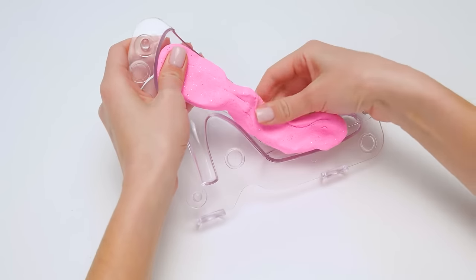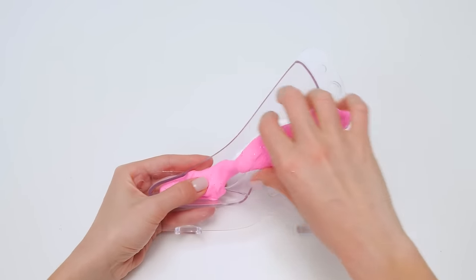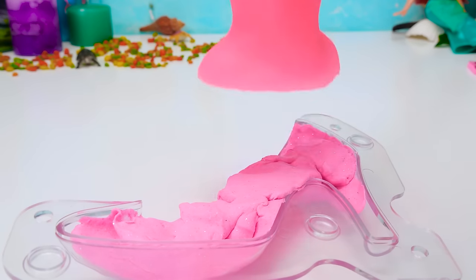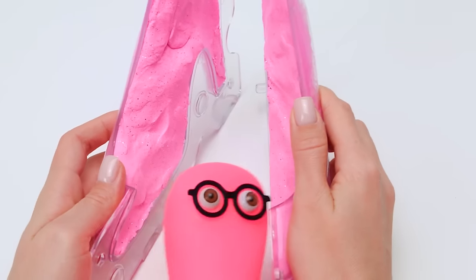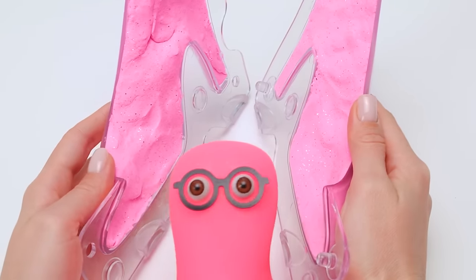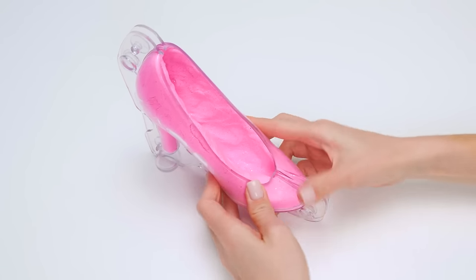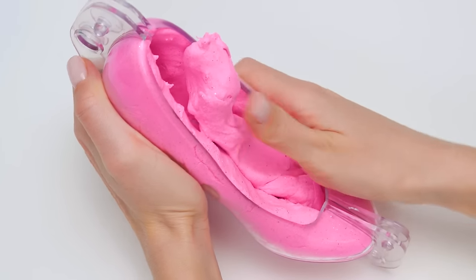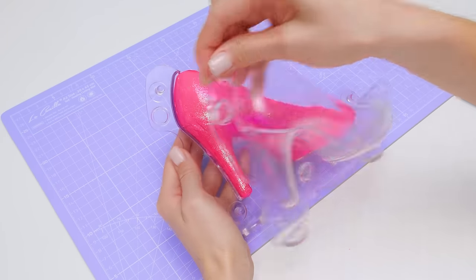First, we need to fill one half of the stencil — like this. Now let's prepare the clay for the second part. And it goes straight in here, filling in our stencil. Wait! Don't start without me! Let's just attach the two parts together. Sammy, what are you doing? Sorry — the idea of becoming a shoe won't leave me. I will go now. We need to squeeze it tighter so that the shoe doesn't fall apart. Let's also add more clay to fill the whole thing up. Now we need to be careful not to break anything. And voila!